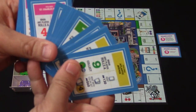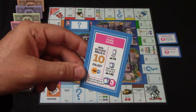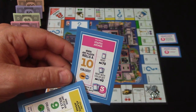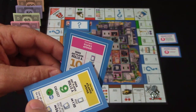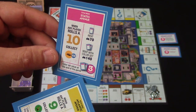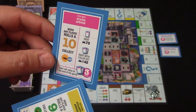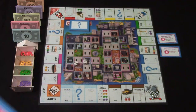Right over here you have all the different property cards. These do a couple of things. Number one, if any player including you rolls this number you're going to be able to collect this kind of resource and this amount of the resource. Also it's going to tell you the rent value — regular rent and then if you have a color set this is how much you're going to charge if somebody lands on it. And this is going to be the amount of points it's worth at the end of the game if you collect the complete color set, meaning two of the same color properties.